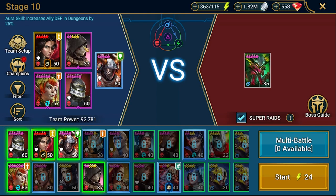My team setup: Odashi with Dungeon Defense Aura 25%, Arvid, Outbound, Mordecai, and Adeline. Yes, that's the setup.